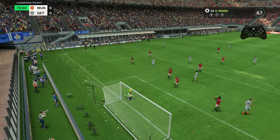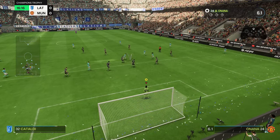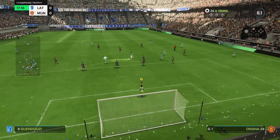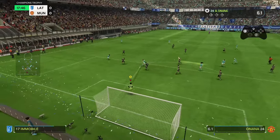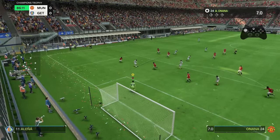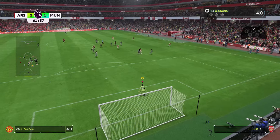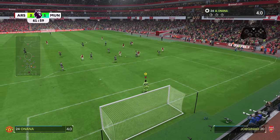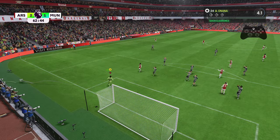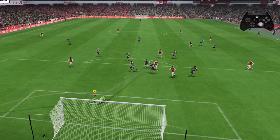Now we move on to probably the most important control as a goalkeeper: how to save the ball, which is all down to the right analogue stick. Basically you just push it in the direction the ball is going. I've tested flicking vs. pushing and they do exactly the same thing — flicking is a little bit easier. Also, sometimes you can push the stick in the opposite direction the ball is travelling and still make a save, as long as your goalkeeper is in the vicinity of the ball. So even if you're just predicting which way the ball is going, as long as you flick the stick in a direction you've got a good chance of making a save.